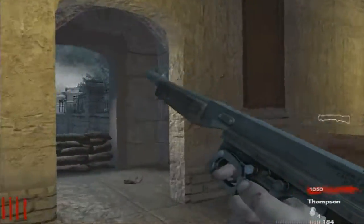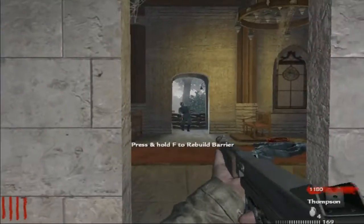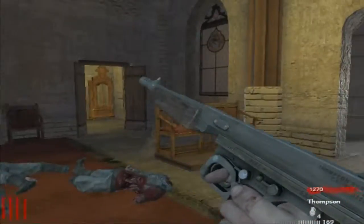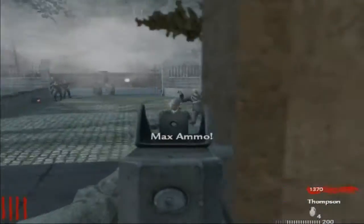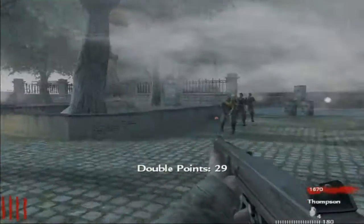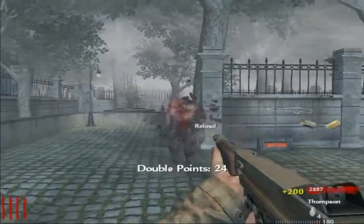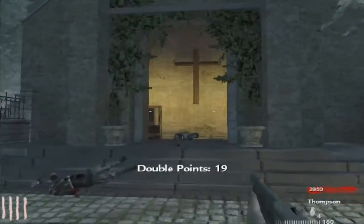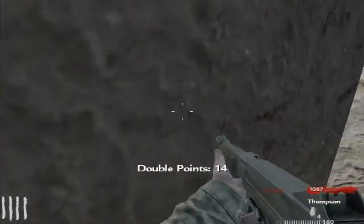I'm not getting an axe because that will kill them way too fast — I want to actually get some points here. Okay, they're slowing down now. Ooh, Max Ammo, sweet. I got that and a line of zombies. We're almost to 3,000 now. Alright, last zombie — I'm going to kill him and then we're going to go through that door. And there we go.